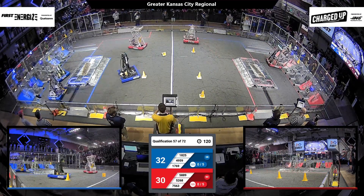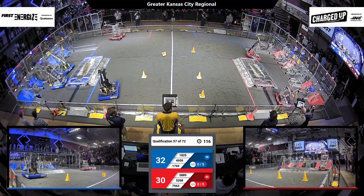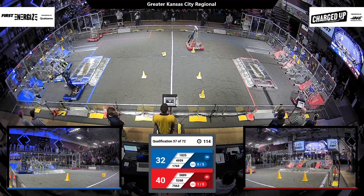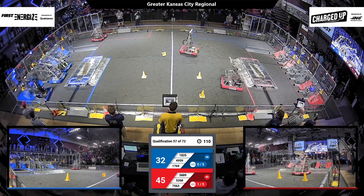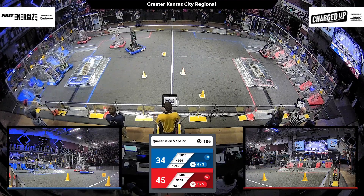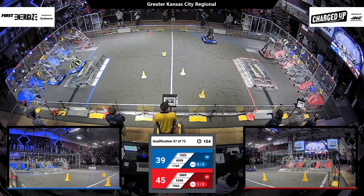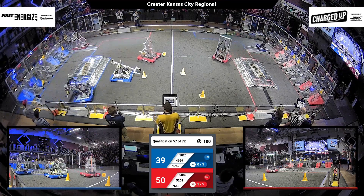Megazord on red is reaching up to the top node and placing for 5 points with that cone. Blue Alliance, we've got 3 robots all entering the scoring area at once. The grid has been populated — 1 cone on the top by 88, 25, and Digital Hawks will just fall out of the nest and land hybrid.